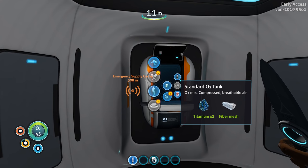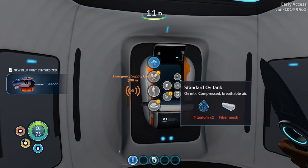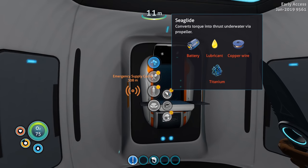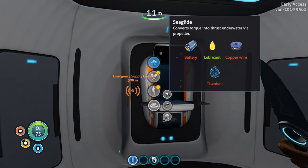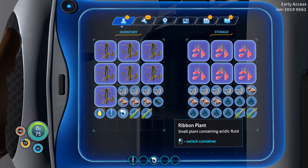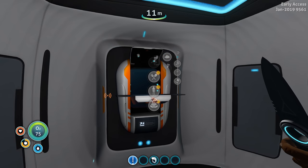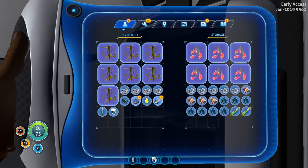Standard O2 tank — compressed breathable air — gives us another 30 seconds. Not bad. We've got a beacon unlocked too. We have the emergency supply cache to investigate. Let's check what we need for the sea glide — we can make the lubricant right now. Just need one battery, which we can do right now. Need some copper as well. Make a battery, make copper wire, some titanium — and we're good. We already have a sea glide!